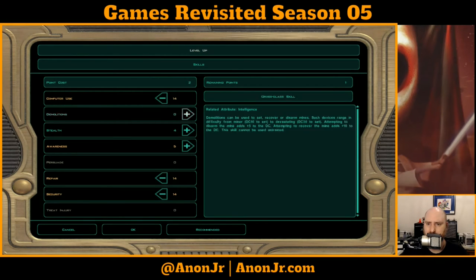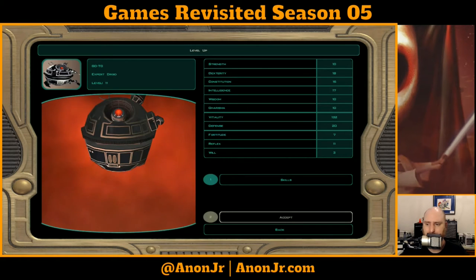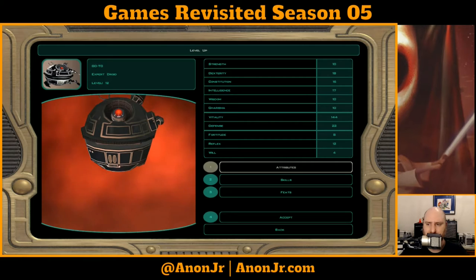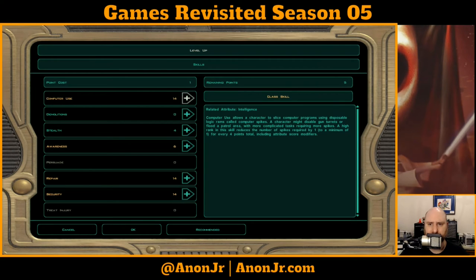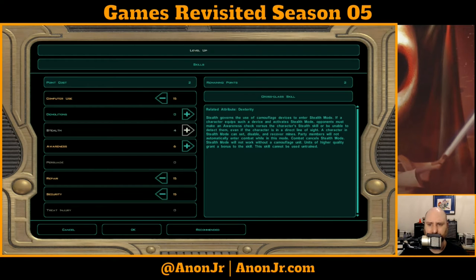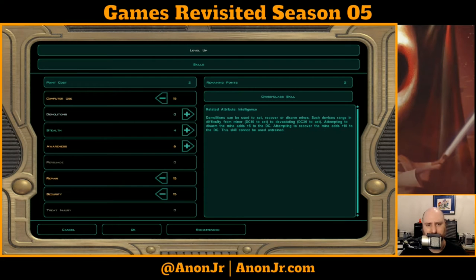Level up — skills: security, repair, computer use, and I guess we're putting a point into awareness since we can't give him persuade and there's no point in treat injury. Accept, level up, and bump his intelligence again. This means we can go computer use, repair, security — but I'd much rather make demolitions a class skill and keep giving him demolitions, so for now I'll dump both extra points into awareness.